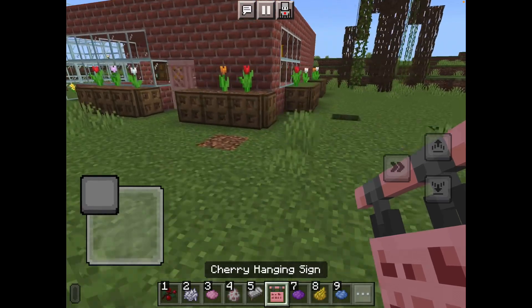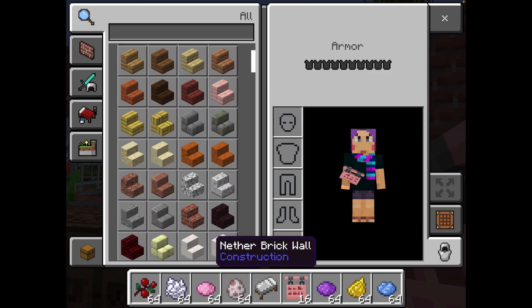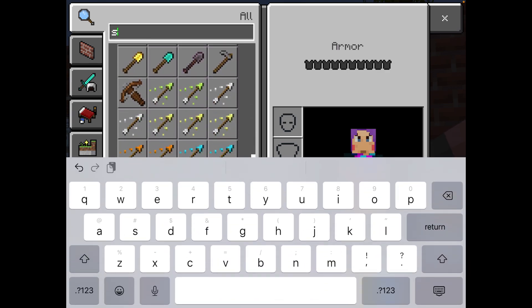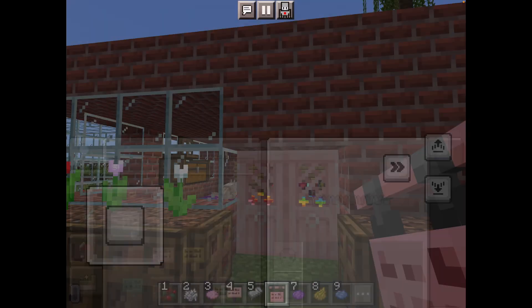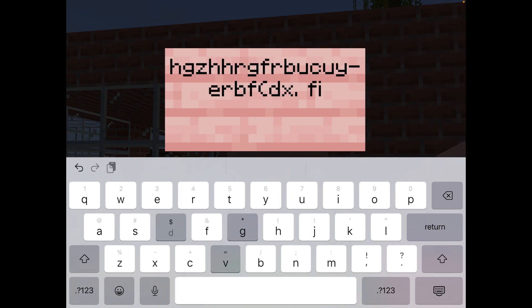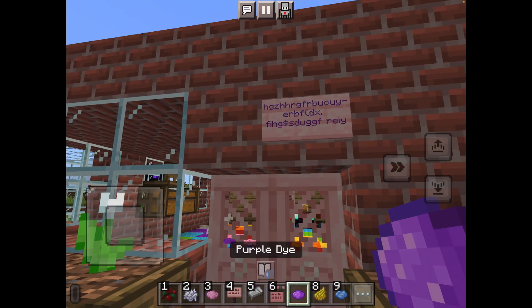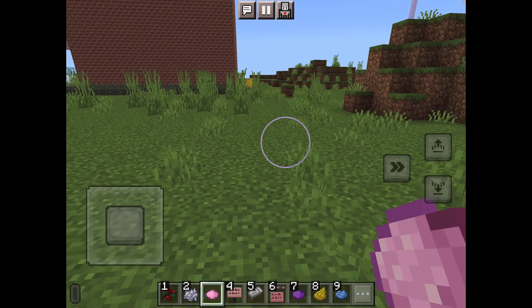How about the signs and the words on the signs — can we show them that? You gotta type something. I had a sign in my inventory already. I'm just gonna take a pink one because that's my favorite color. Now I'm just gonna type in something random. Now you can change the color — you just tap on it right there. Yellow, blue, purple, pink. And I do not want random letters in there. Cool!